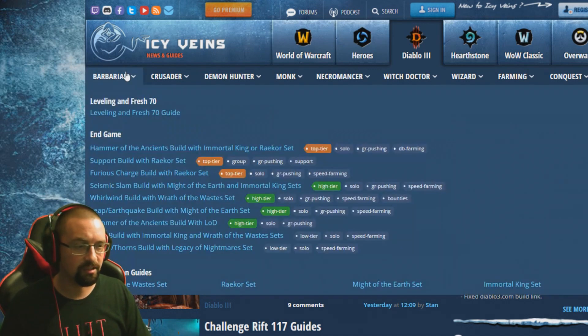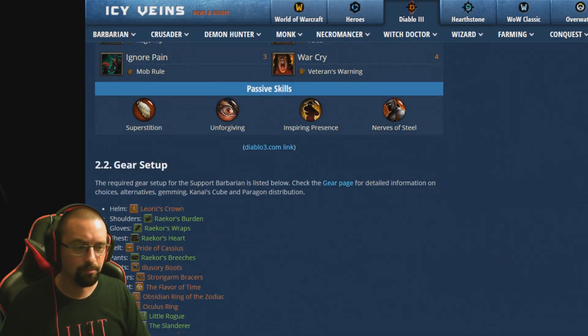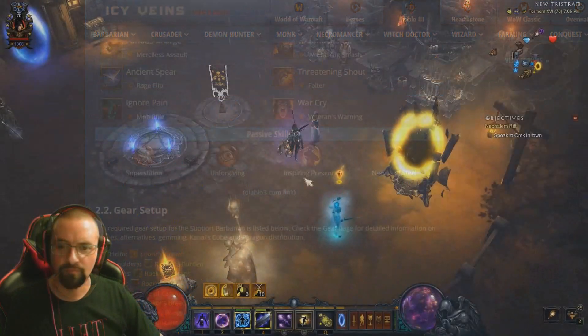On Icy Veins for Barbarian you'll see options like Hammer of Ancients, a Support build, Raekor set, Furious Charge, and more. Click any build — say the Raekor Support build — and it's mostly accurate, though some changes in the game may not be updated immediately. For the most up-to-date information, Diablo Fans has guides posted by reputable players.